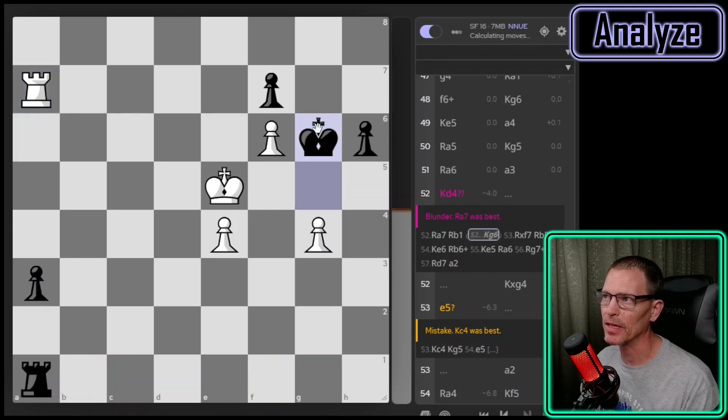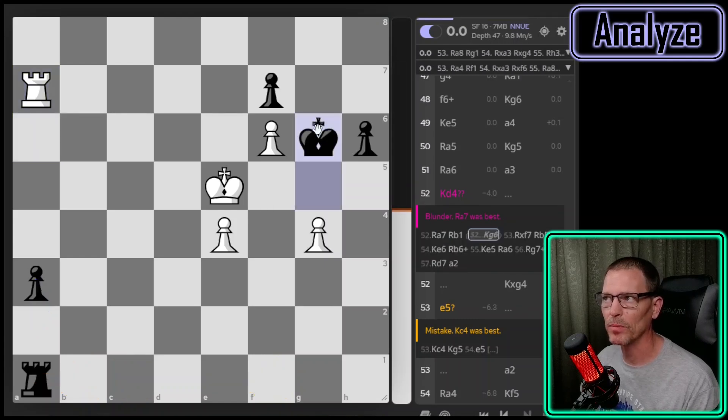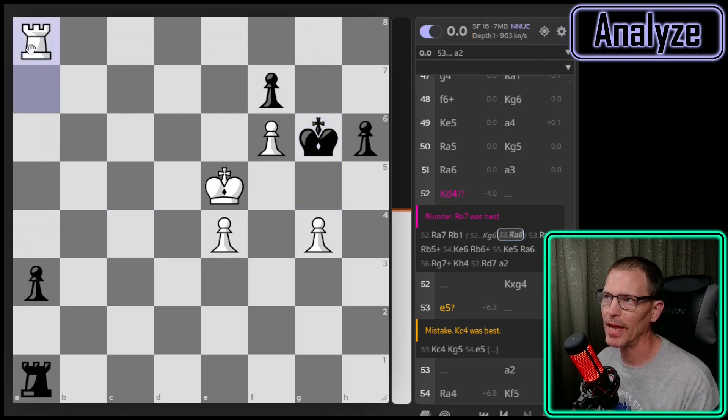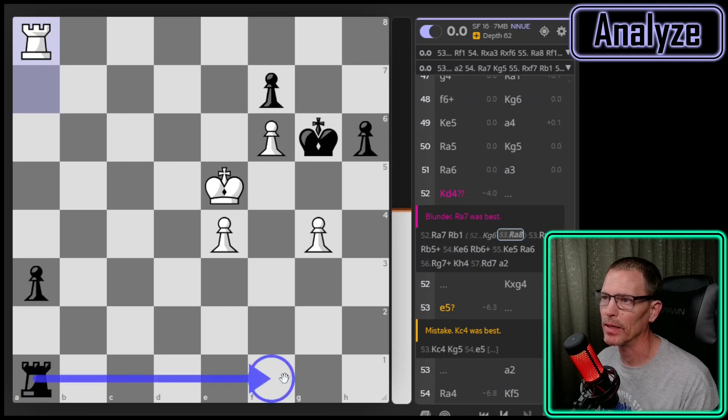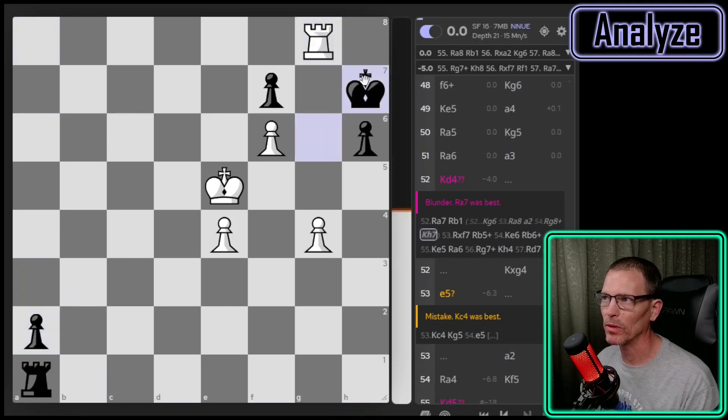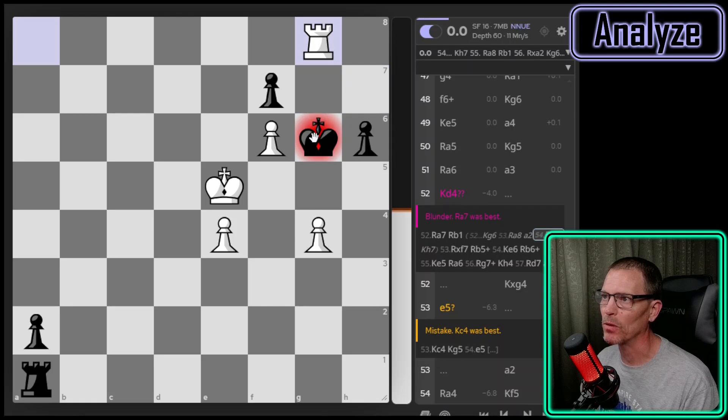Let's say they played king to g6. Then I would have multiple moves: rook to a4 or rook to a8. Rook to a8 aims to check back — what would they play? It says they can play rook to f1, which I guess threatens this pawn, but if they move off there I'm going to take their passed pawn. If they played a2, then I'm going to check them and they're going to come toward me — yeah, that's their only legal move.